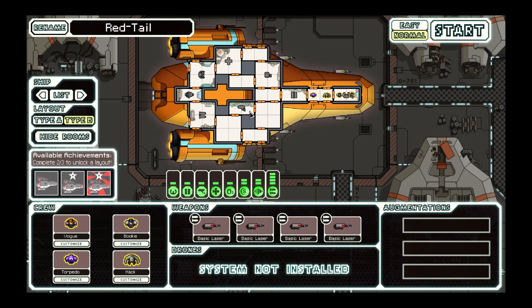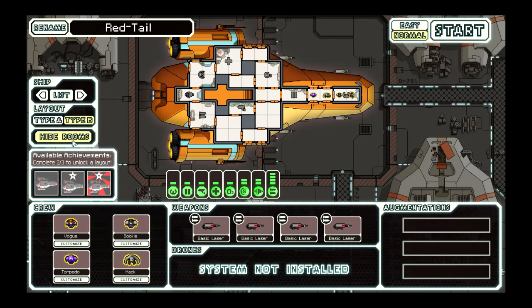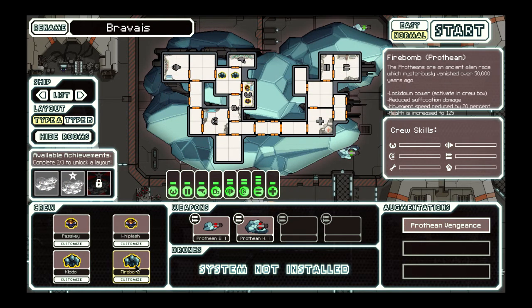The reason I have this at number 10 currently is because the mod is not completed yet. The current release just replaces the various aliens with species from Mass Effect, such as the Slug being the Asari, Zoltans being the Geth, and Engie being the Quarian. The mod's objectives look pretty interesting though and I'm hoping it turns out really good when eventually released.